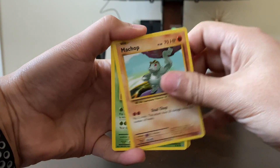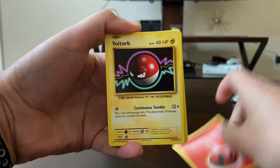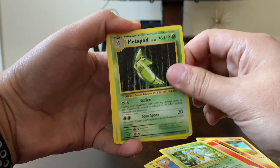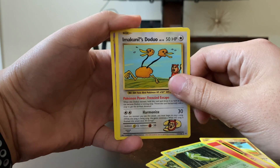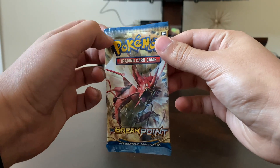We have Machop, Tangela, Vulpix, energy — wow — Voltorb, reverse holo Arcanine, Beedrill, Metapod, and I believe this is a secret rare Doduo. That's nice.